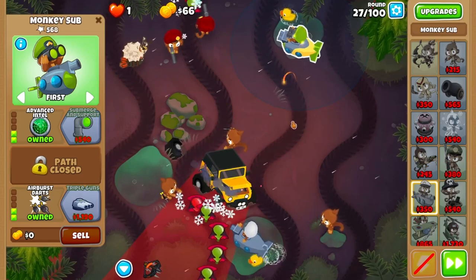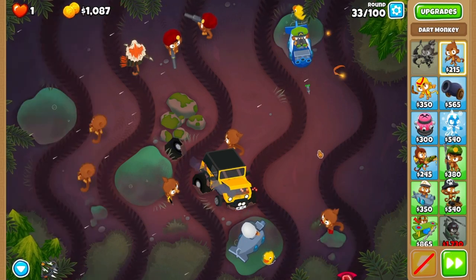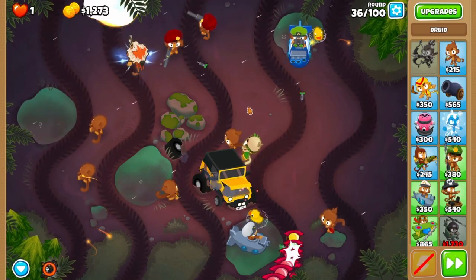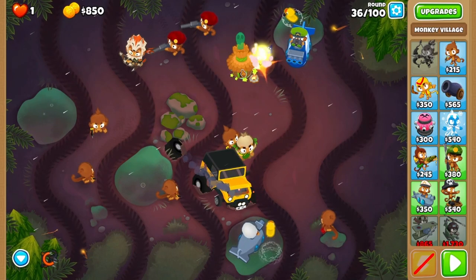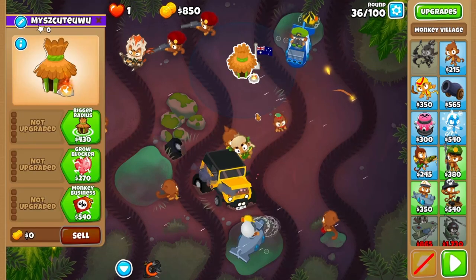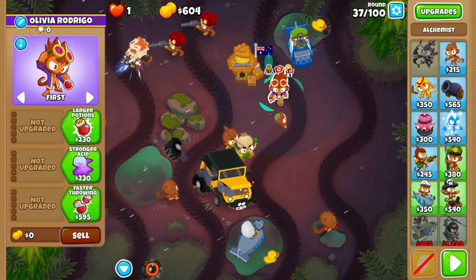On round 27, you'll purchase airburst darts once you have the money and then upgrade it to triple guns on round 30. After round 32, grab enhanced eyesight on your bottom right dart monkey for camo detection. Grab a druid next to your truck monkey and progressively upgrade it to druid of the jungle by the start of round 35. At the start of round 36, press the rapid fire button. After round 36, place your first village roughly here.